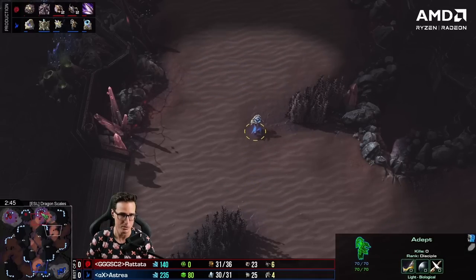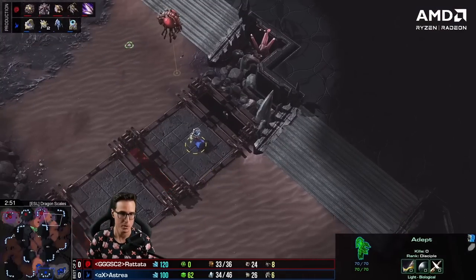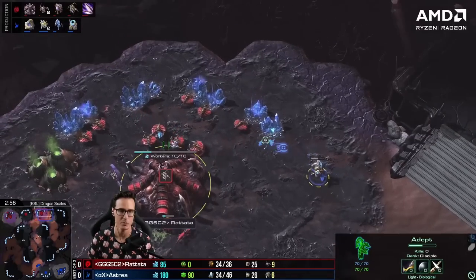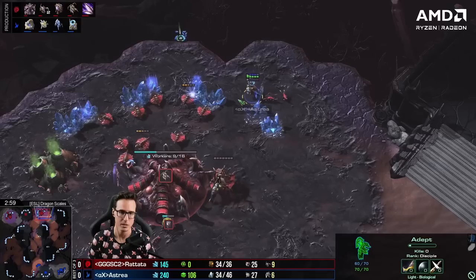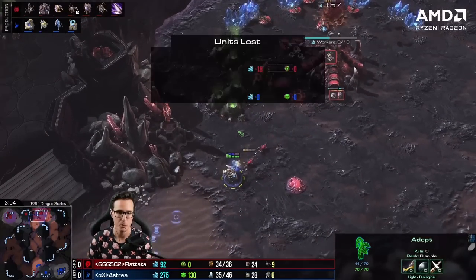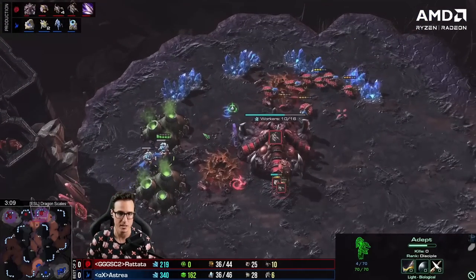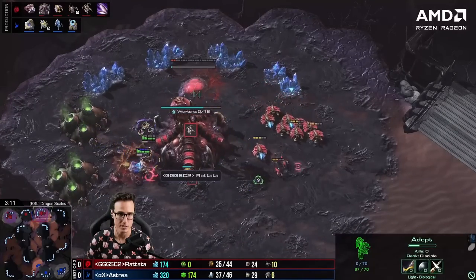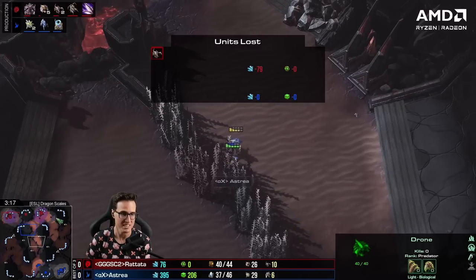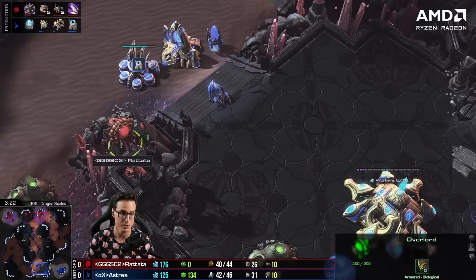Astraea has a probe going back for a scout on the left side — he's probably worried about a big Ling all-in, and his build might be baiting aggression from Rattata. The Adept comes in, shades, forces two Spore Crawlers, but doesn't kill anything. Good defense by Rattata. Astraea joins up with the second Adept and dives with only two Zerglings present, forcing an Evo Chamber block. Rattata doesn't lose a single drone, but he's lost a lot of mining time, and the Adepts didn't die — very good damage.